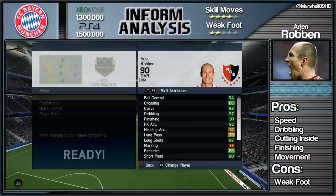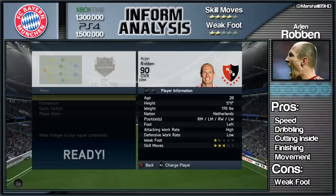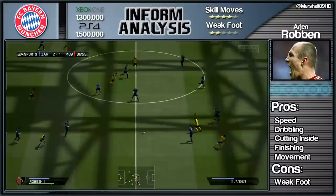He's got 94 ball control, 97 dribbling, and my god — 97 long shots as well. These stats are just crazy, some of the best stats for a right side midfielder you will see on this game. High-to-low work rate, again perfect for a right forward and right winger. The acceleration, sprint speed, reactions, balance, and agility — there's just so many great green stats coming with this man from Munich.